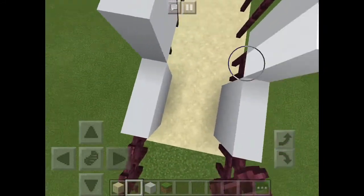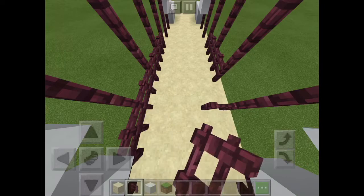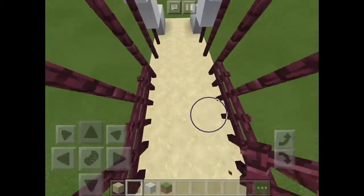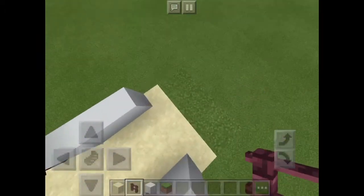When you finish that, make sure you put barriers over the bridge to make sure that nobody falls off. It doesn't really matter because you're going to be riding on a cart, but if you have a Minecraft mod installed you will be needing barriers.